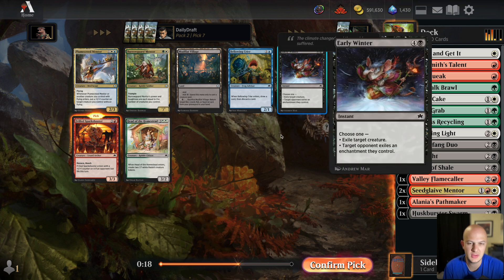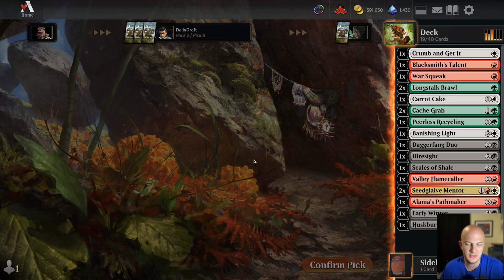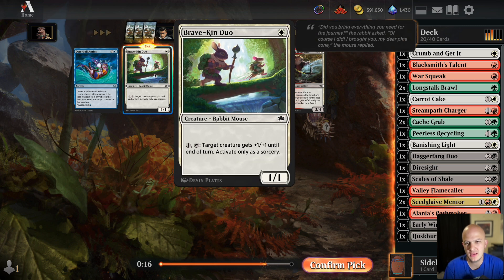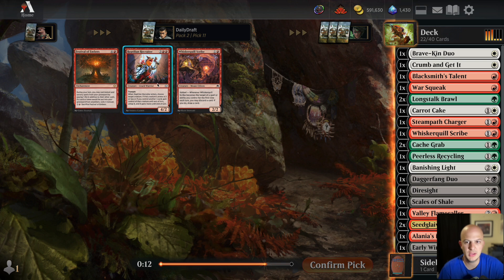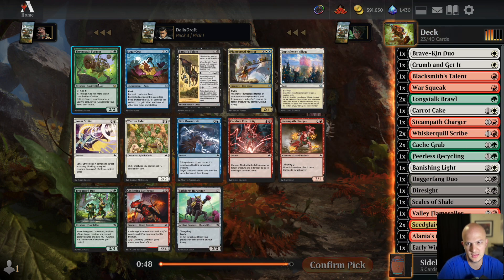Now it's nine and nine. I guess I'll take the Sharpshooter over Early Winter or Mudflat Village. Early Winter is better in green-black if we go that direction, but I need to decide now. I'll take the Charger — Brave Kin Duo is fine in red-white. We did wheel a couple of scribes, I can take a Whisker Quill Scribe here. Red-white looks like the place to be, as much as I wanted the green-black thing to work. We now see a Thorn Vault Forager but I just can't go back at this point.